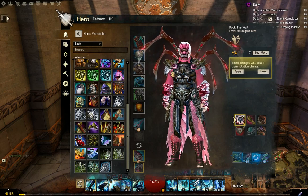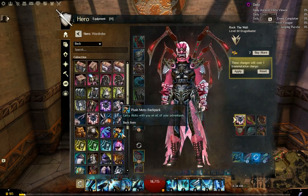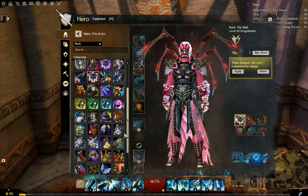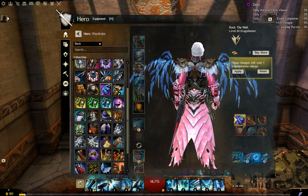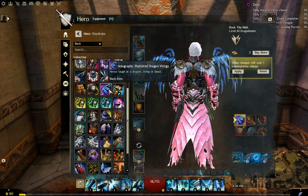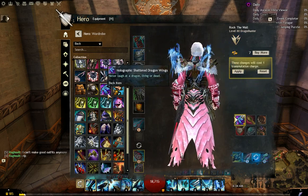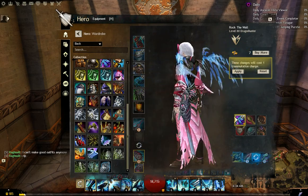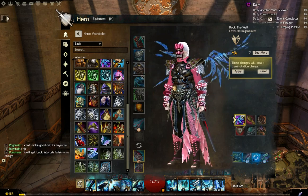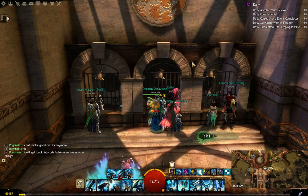It just takes certain kinds of gear for it to look alright with, especially with the limited amounts of colors we have for it. I also got my hands on this holographic Shattered Dragon's Wings. There isn't exactly any gliders set for that yet - I don't know if there ever will be - but either way, it's still pretty cool looking. I guess that'll do for now.